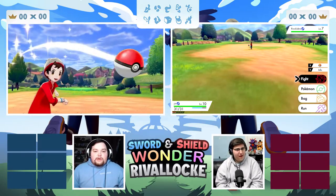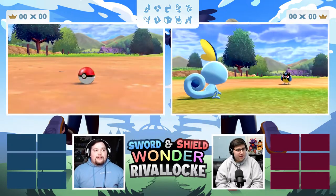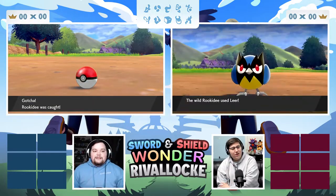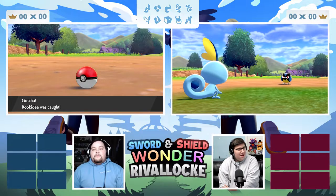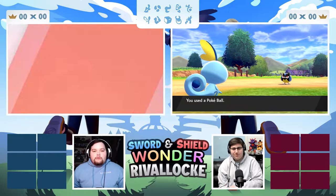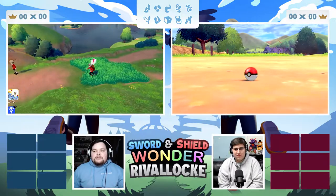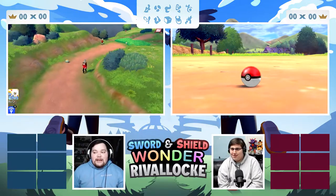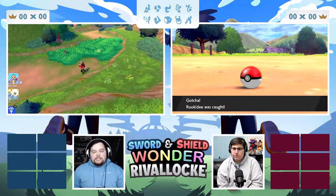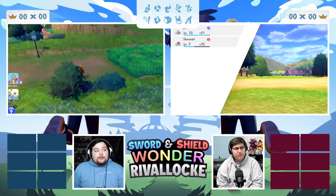That's the same one I already caught — I have a Grookie, a Rookidee, and I'm trying to catch another Rookidee. I think you have a Sobble and a Skwovet. Exactly what are we doing and why aren't we starting right at the beginning? It's a surprise lock — a wonder lock — which means all of our mons are going to be surprise traded away. The entire beginning is long and tedious, so we decided to start the second we have access to surprise trade.